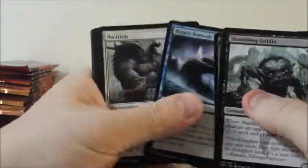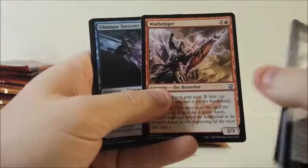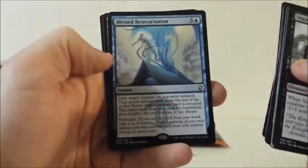I'm going to go ahead and keep some of these for the next video, so we'll throw those in the back. We're just going to run through these real quick and go straight to the rares. Let's see — so we've got Warbringer, Silumgar Sorcerer, Foul-Tongue Invocation, and Blessed Reincarnation.